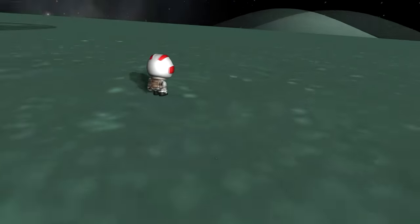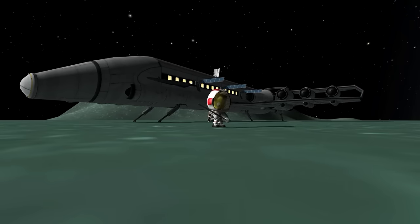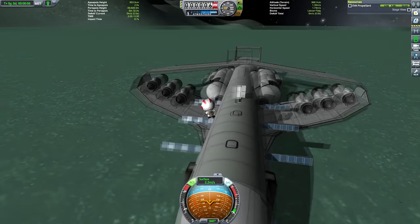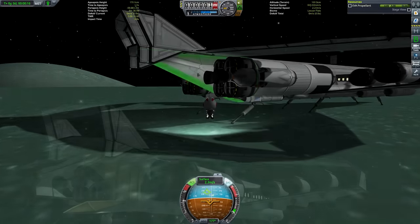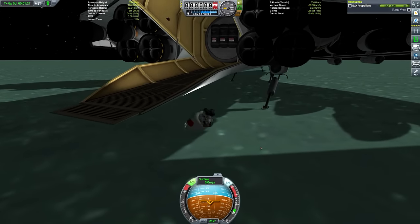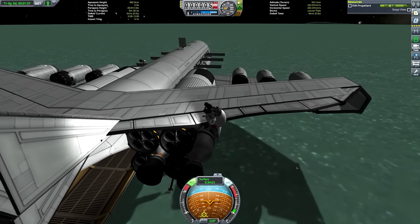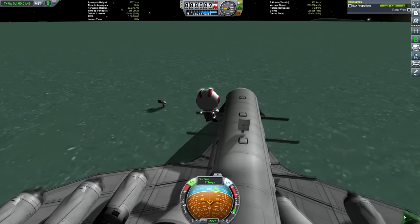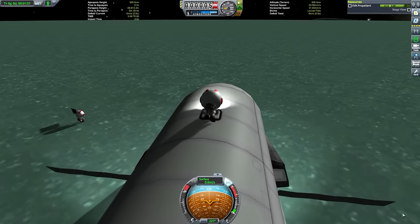Now we're on the surface of Minmus, and we can do a nice cinematic flag plant. This is going to be our location for the hotel, because not only was this mission designed to test out the SSTO's capabilities and make sure it could get to Minmus and back, but also to do a scout mission to find a location for our Minmus base hotel and casino. This seems as good a place as any. I thought the flats would be the most ideal location — then we can have cars and do some salt flat racing, the equivalent of salt flat racing on the surface of Minmus. I think that surface is ice cream, I think that's canon. But yeah, we've seen the sights, taken our photographs, got our t-shirts, but it's time to re-embark the ship and get ourselves back to Kerbin.